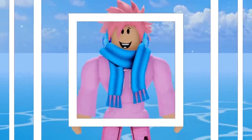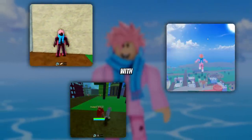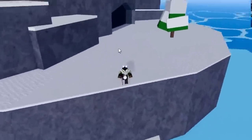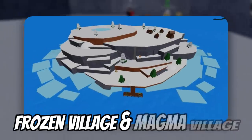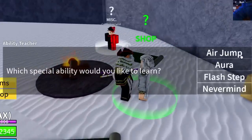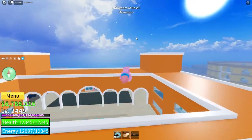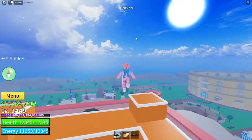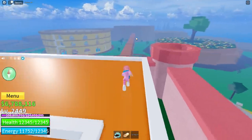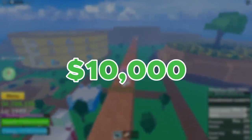Starting off, these are some abilities you should already be familiar with — the abilities from the Ability Teacher. The Ability Teacher is an NPC found inside the cave at the Frozen Village and near the Magma Village quest giver. He allows you to purchase three different abilities, each costing a different amount depending on how good they are. The first ability is Air Jump, which lets you double jump a total of 10 times — though this varies depending on your race. This one costs 10,000 belly to buy.